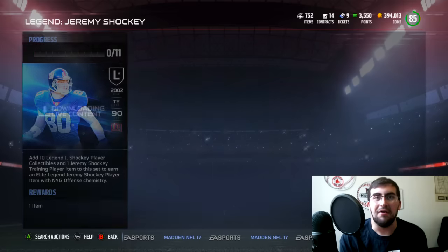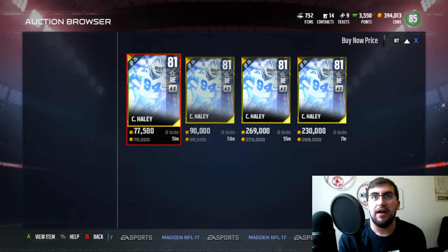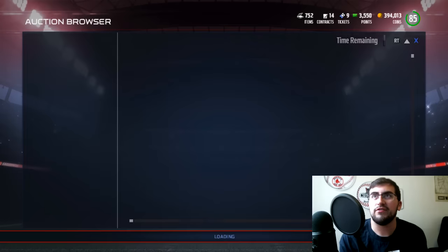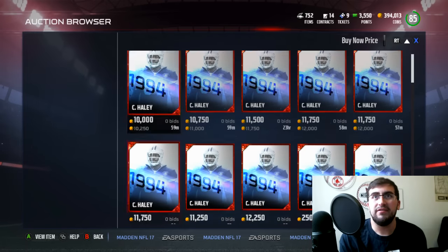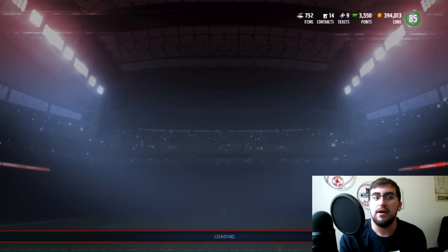They're around 10k just like I said, and they might even be a little bit cheaper later in the day. So if you're trying to get this set done, especially today, just kind of wait it out a little bit. It helps to hear it every once in a while. Now Charles Haley — pretty cool legend. Obviously a Cowboys player. He's actually not that expensive. 78,000 coins for his training edition. So 78 speed, 83 tackle, 86 block shed on this card.